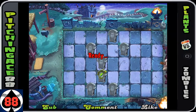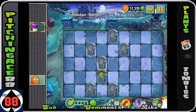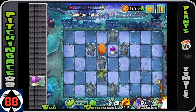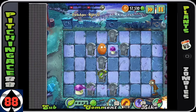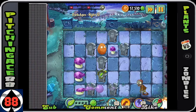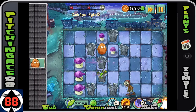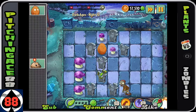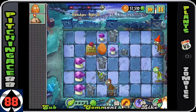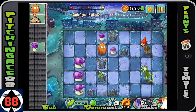Alright folks, mini Zomboss battle. A couple tips and tricks you're definitely going to want to utilize. The main one is: for the final wave, you are going to want to make sure that you have two plant foods. If you do not have two plant foods by the final wave, I don't think you're going to make it. You need them basically to take out the Gargantuans.